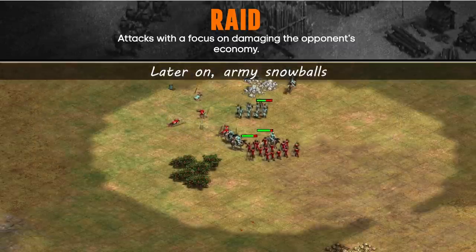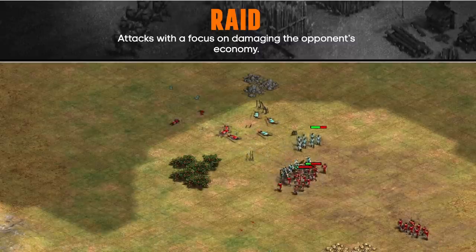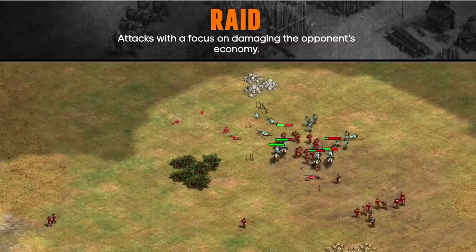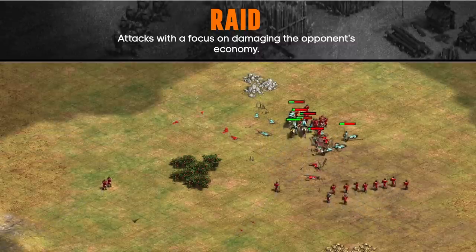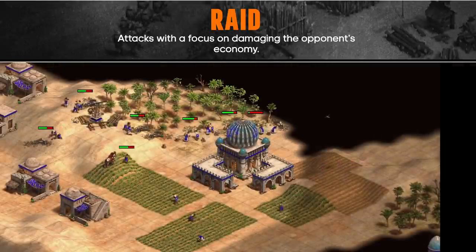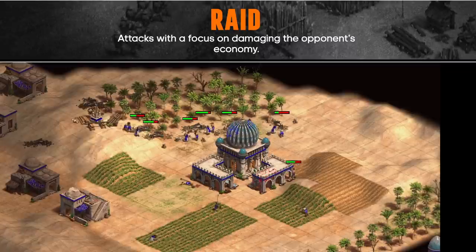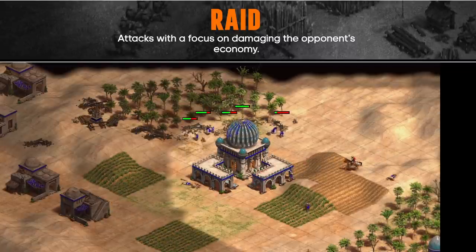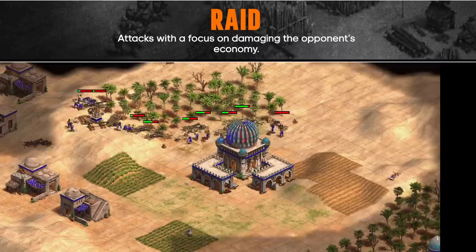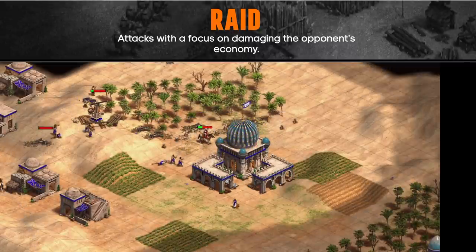Not losing villagers and replenishing your military are your priorities after a raid where you lost your army. If you can trade your army against the opponent's army or escape with it, you won't be in as much danger if attacked, as long as you can get your units in position to defend. This applies more in Feudal and Castle Age but can still apply in Imperial Age with hussars. You don't always want to send hussars to raid since you might need them to help stop a siege push — throwing half your army away to raid at a critical time might mean you can't stop a push.